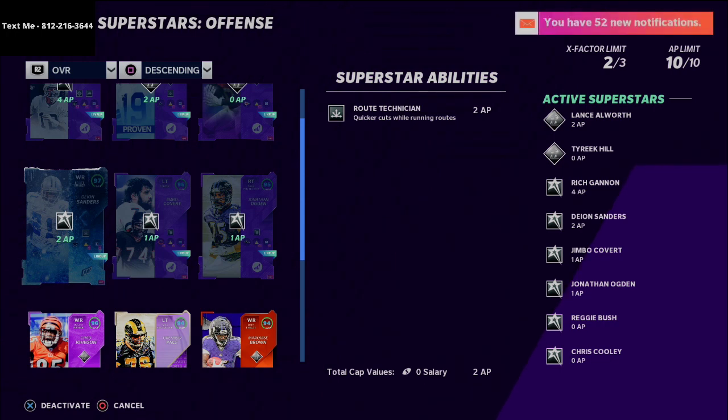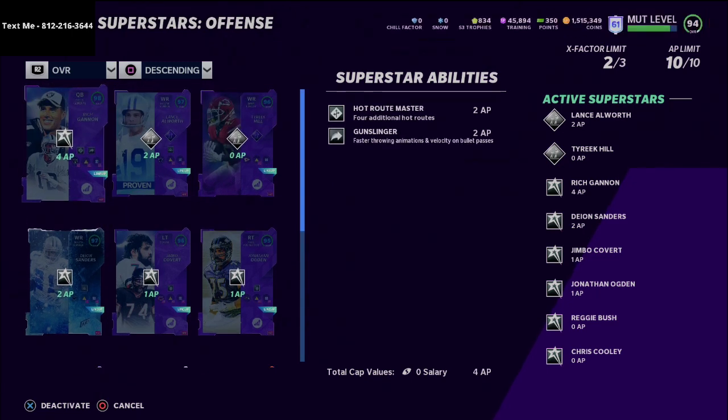That's why Rich Gannon is clearly the best quarterback in Madden NFL 21 — clear-cut. If you have the coins to get him, I'd highly suggest picking him up. If you don't have the coins, shoot me a text and I can give you some methods to acquire him. His price might drop a little but he's the best quarterback in the game, so if you're playing weekend league without Rich Gannon you're definitely at a disadvantage.